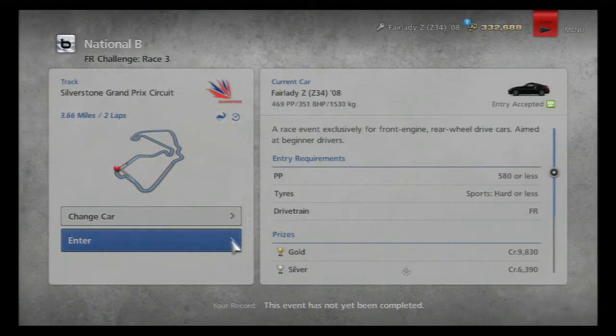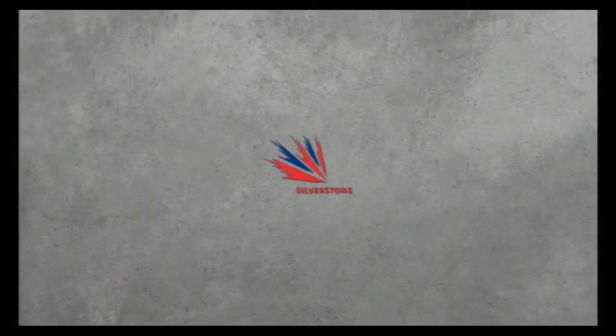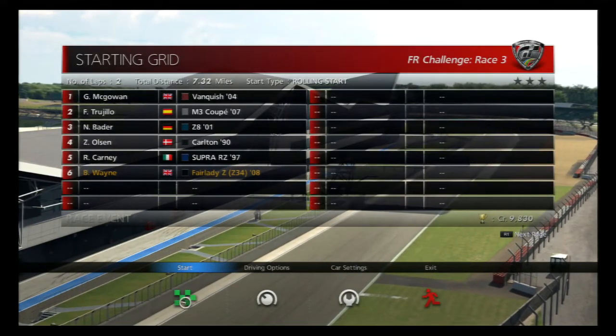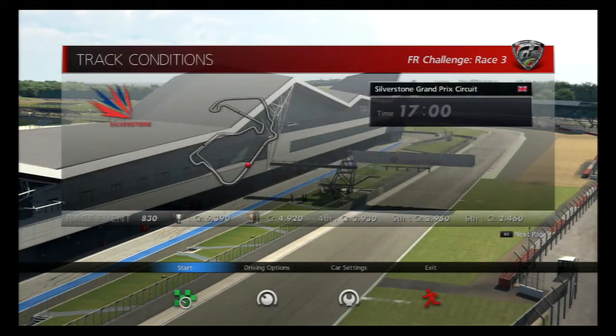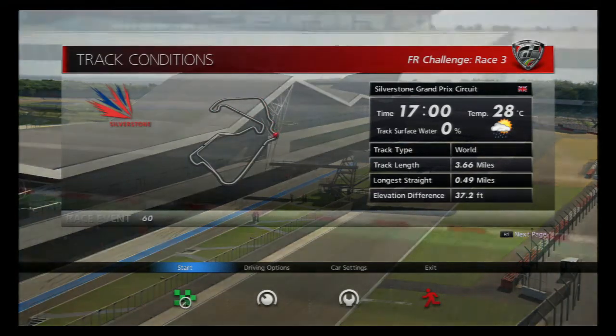Especially through Maggots, Becketts, and that little wiggly bit. A car that understeers is like a truck. Vanquish, M3, Z8, Colton — and when this game wants to give me the next page, that'd be great. Come on, I'm pressing the button. Fine, screw you. I don't know what else I'm racing against.